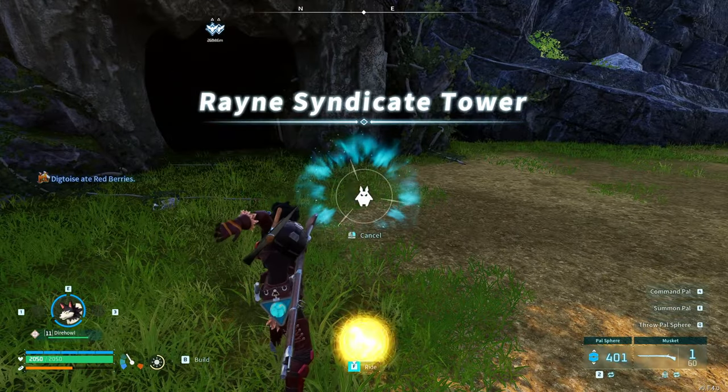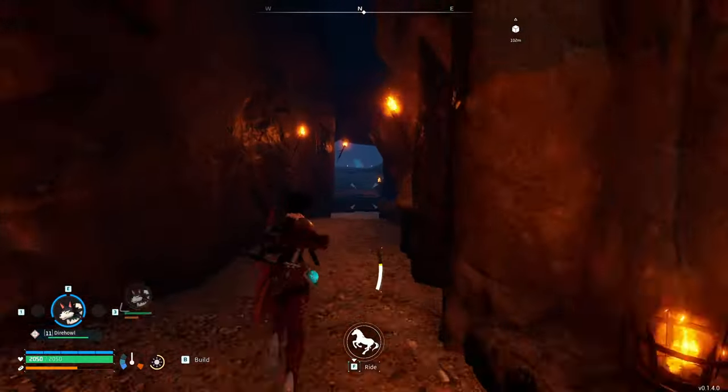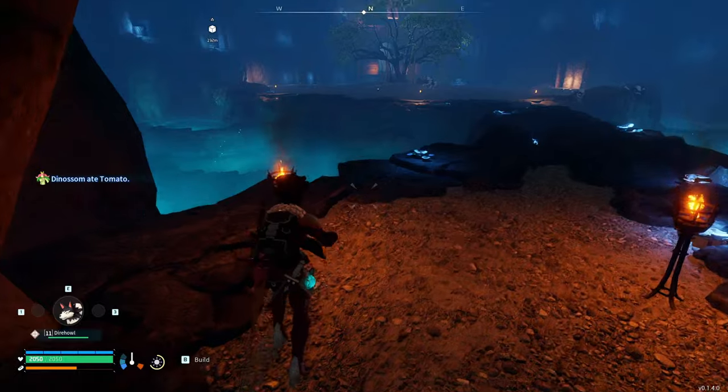First, you're going to need a ground mount. Once you have that mount you can proceed with this glitch. You're going to traverse through the dungeon and find the end of the dungeon where the boss is located.